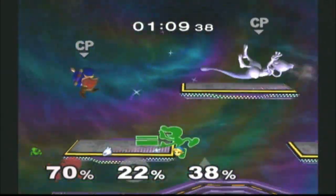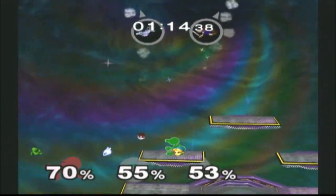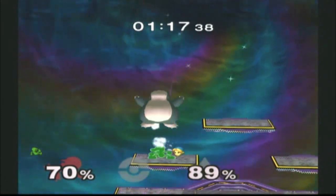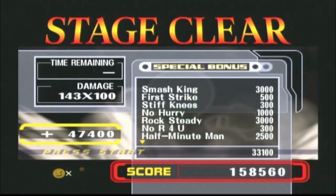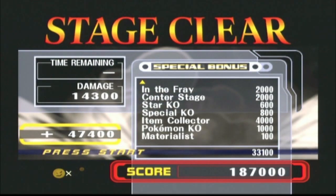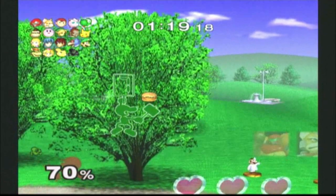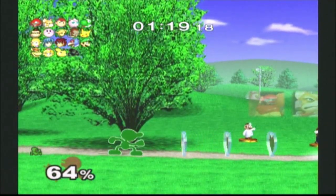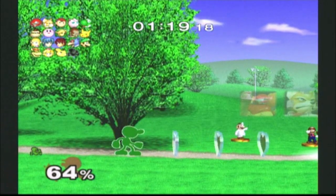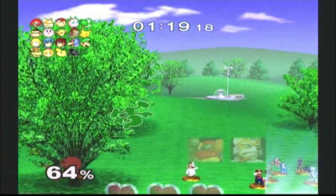We're going to go up against Young Link and Mewtwo — let's take these guys out quickly. Mr. Game & Watch's side special is a very interesting move called Judgment. Judgment will cause a number to appear over Game & Watch's head. The number can be either one through nine, and depending on the number, different things will happen.